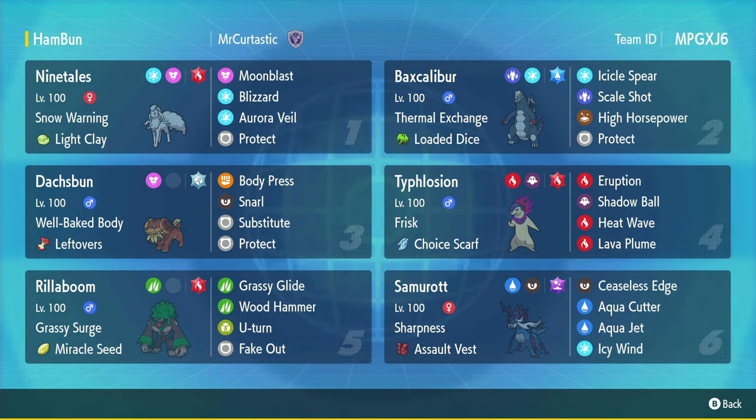And finally, we have another Hisui starter — Samurott. Samurott fills in this role because in Regulation H, since they removed Urshifu, there's a lot of room for creativity in your water type. It's got Sharpness, so its Ceaseless Edge and Aqua Cutter are boosted, making them hit really hard. And Ceaseless Edge, its signature move, also sets a layer of spikes every time it connects. So it's super good and super fun. This team just has so much spice on it — I'm so excited to play. Let's get on with it.